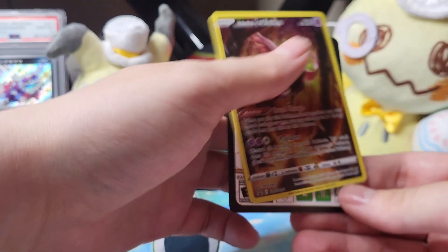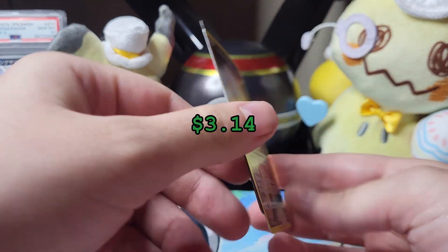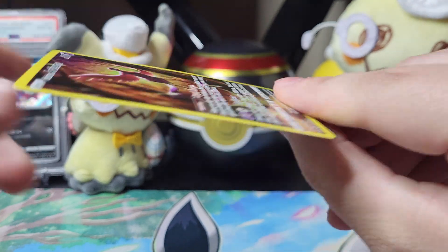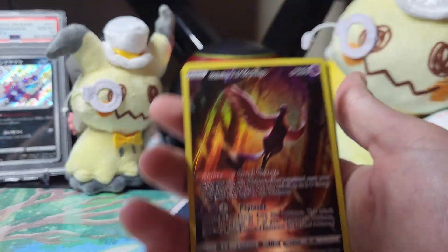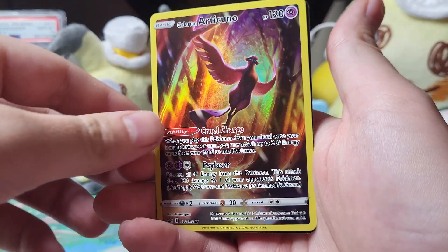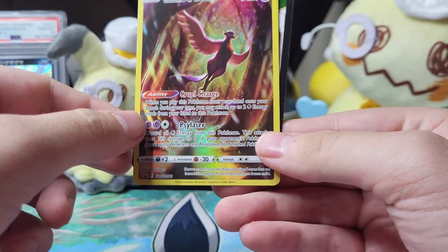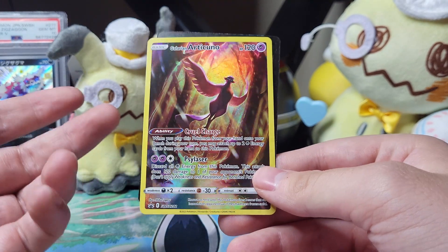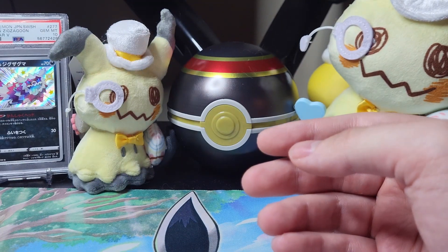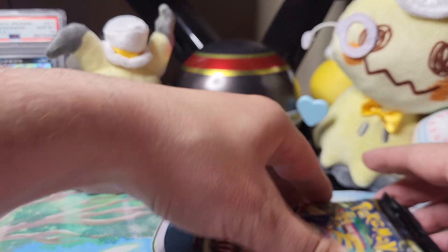I might be a little shaky because holy moly, I've been getting a lot of really good cards — cards that I really like. Also, this tin is so beautiful too. I still can't believe these are promos — it's so good. Galarian Articuno in the woods just chilling out there. Okay, we're just going right into this.